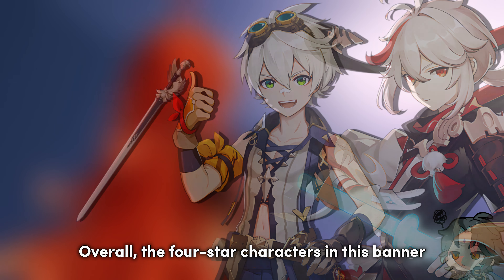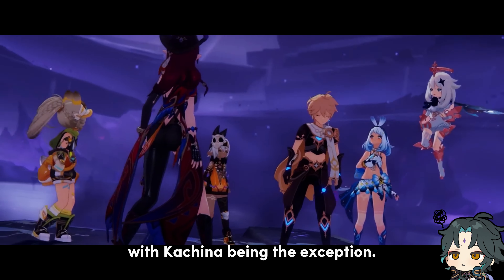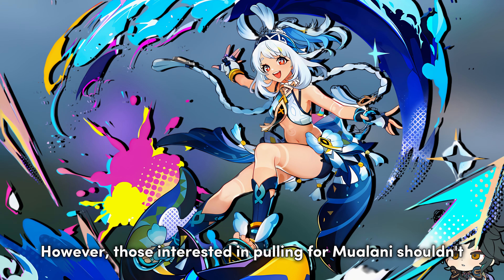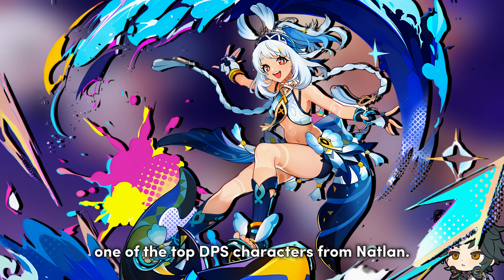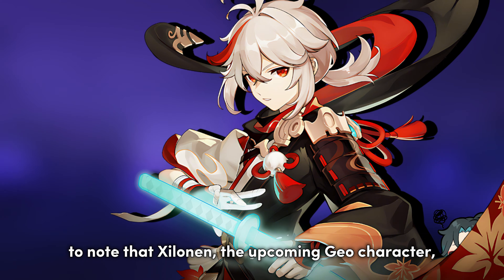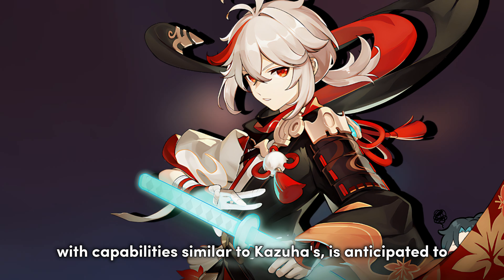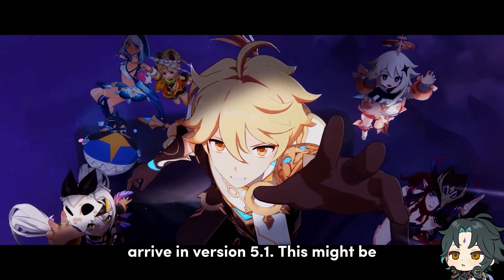Overall, the four-star characters in this banner may not stand out for long-time players, with Kachina being the exception. However, those interested in pulling for Mualani shouldn't be discouraged, as she is expected to be one of the top DPS characters from Natlan. For those wanting to pull Kazuha, it's crucial to note that Chilorien, the upcoming Geo character with capabilities similar to Kazuha's, is anticipated to arrive in version 5.1. This might be HoYo's way of encouraging players to pull for Kazuha just before Chilorien's release.